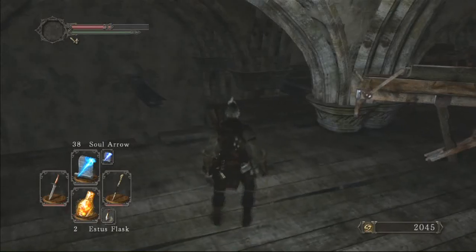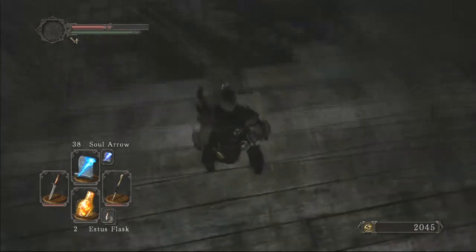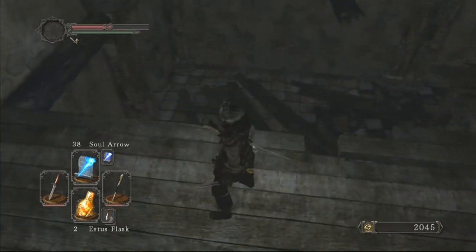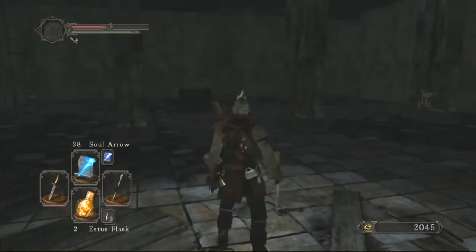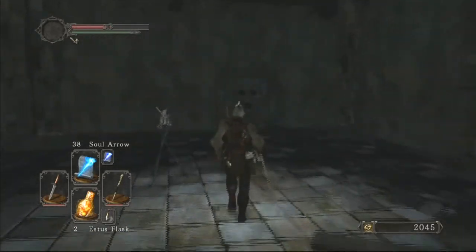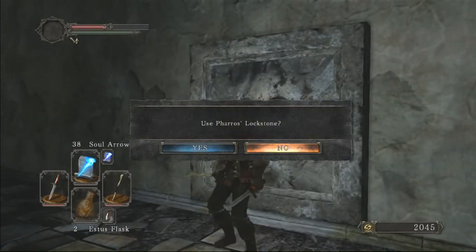Hey guys, welcome back to more Dark Souls 2. I came back and I'm being a little bit more responsible. I have my Estus Flask assigned as my default healing device. I now have 60 soul arrows, and I now have greater soul arrow right behind the soul arrow, so I am pretty prepared now. I feel a lot more confident.